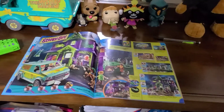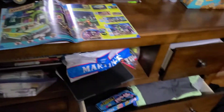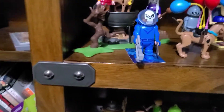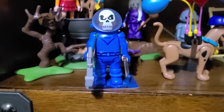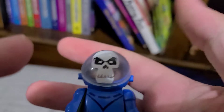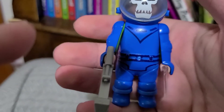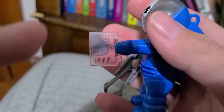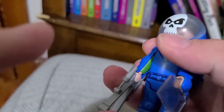Let's start off in order. The first set is the Series 1 blind bag character. Right here we have the Spooky Space Kook. So this is actually my favorite Series 1 character. That's his ghost card — his name is Spooky Space Kook.